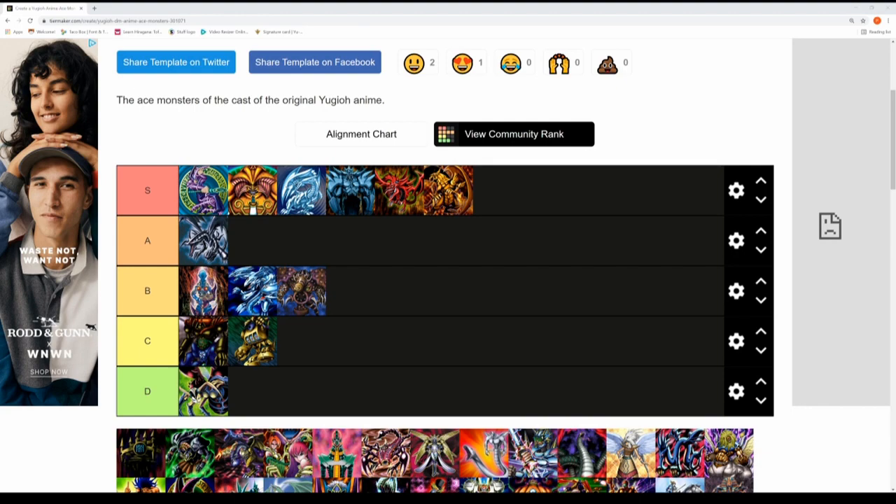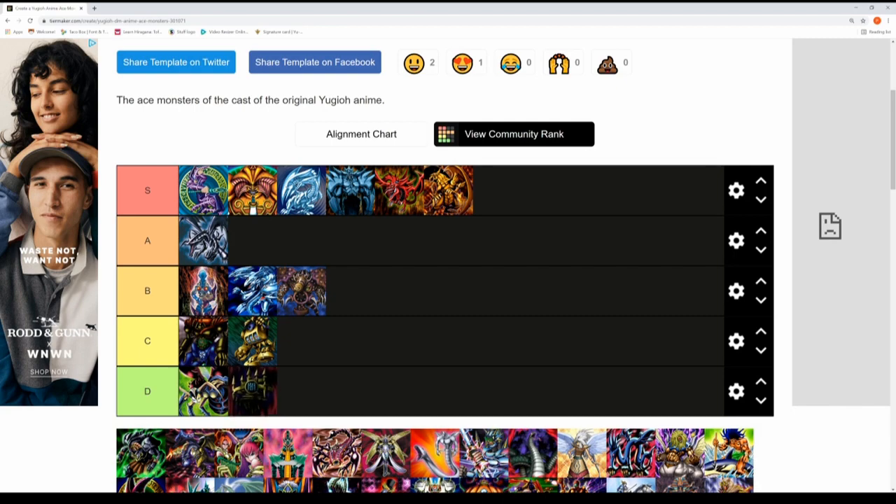Next up is Castle of Dark Illusions — Panic's boss monster from Duelist Kingdom. I don't rate it highly; it didn't really do anything except defend Panic as he tried to install fear into Yugi, who wasn't buying it. It was pretty much humiliated when Swords of Revealing Light was found to be holding it up and then it just crumbled, crushing all of Panic's monsters. Definitely a D tier.